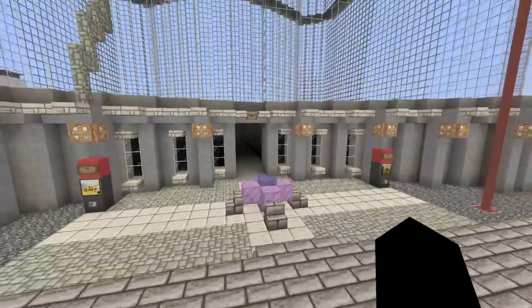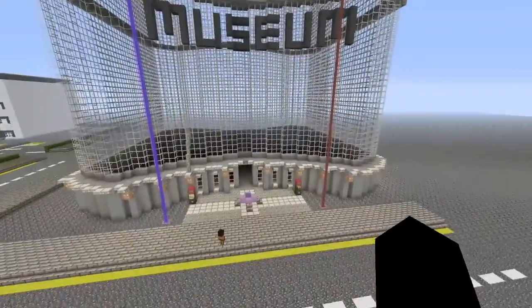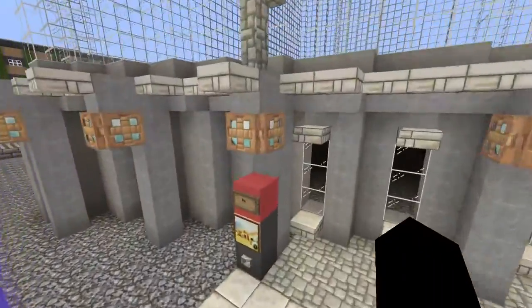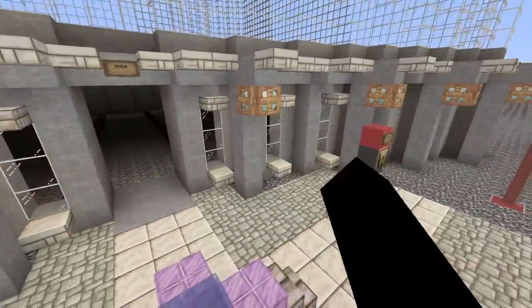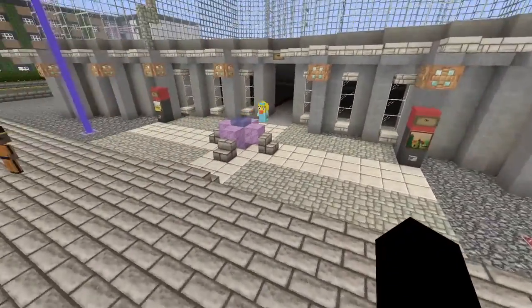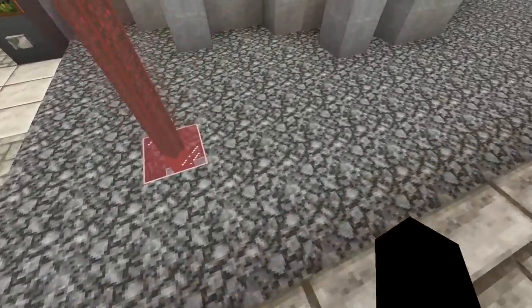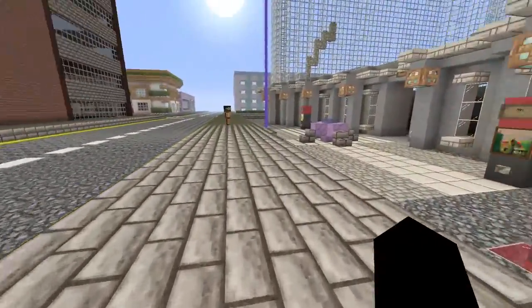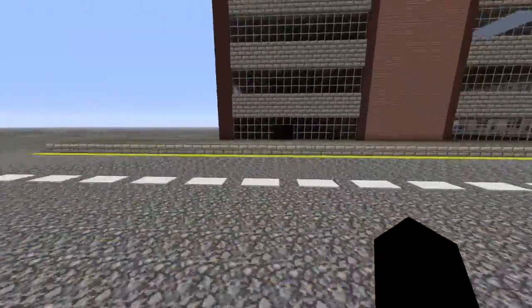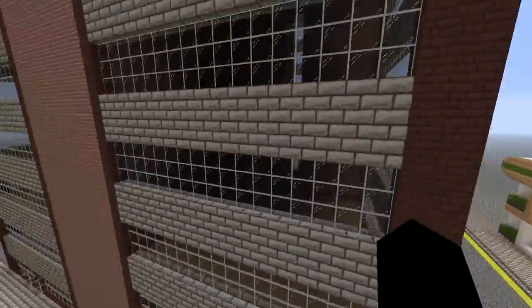First of all, in front of us here we have a museum which I built the building — Ash done the details on the outside, done the windows on the outside, all the detail down here. It's still got a bit of work. Everything on the front out there is done, but still got a bit of work on the outside, like these bits of paths here, and then on the other side there's nothing inside yet.